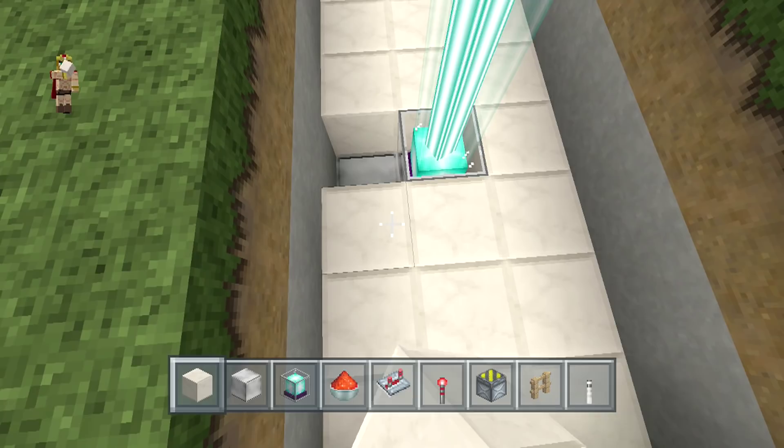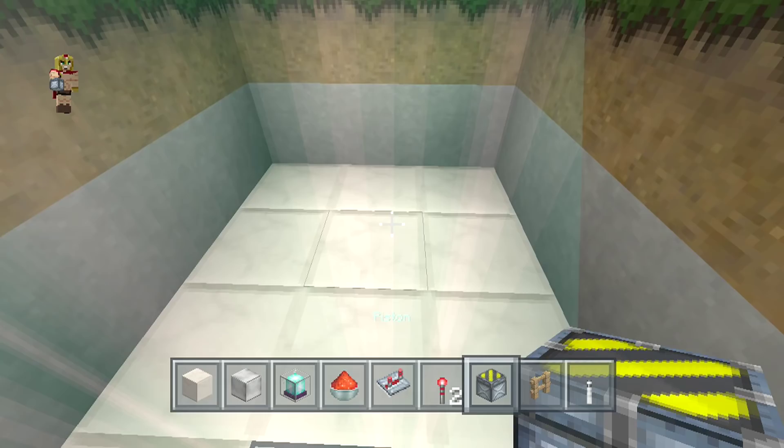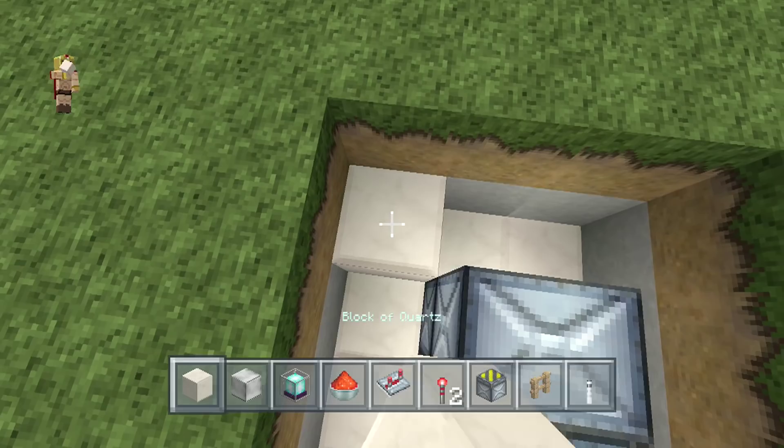At this point, second block from the wall, you're going to place two pistons going forward, and we're going to repeat the same thing on both sides. Then place three blocks right across and one on each corner, and one right there with some redstone dust on top. On the opposite end, place a block with some redstone dust and a repeater going forward.